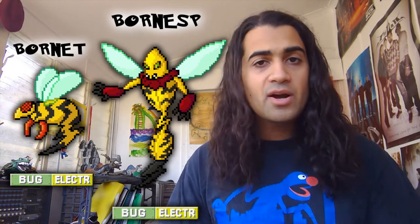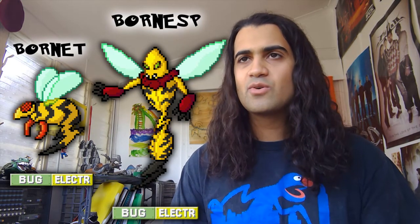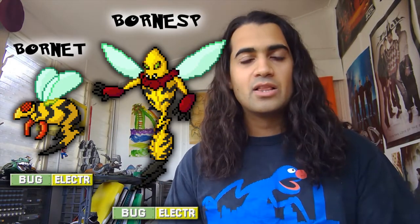To contrast with the other bug electric types like Galvantula and Vikavolt, I think these guys are going to be much more physically offensive rather than specially offensive — I think that works really well for them. And it'd be cool to give them some kind of slashing or jabbing move, like Lightning Jab, where it jabs with that electric stinger. Anyway, let me know what you think of Bournet and Bournes — I'll see you guys tomorrow with some new Fakemon!